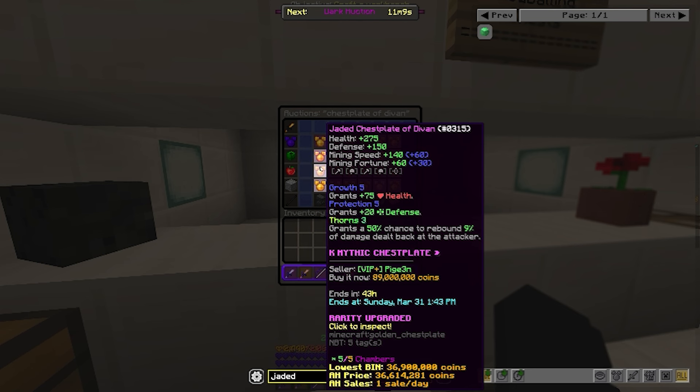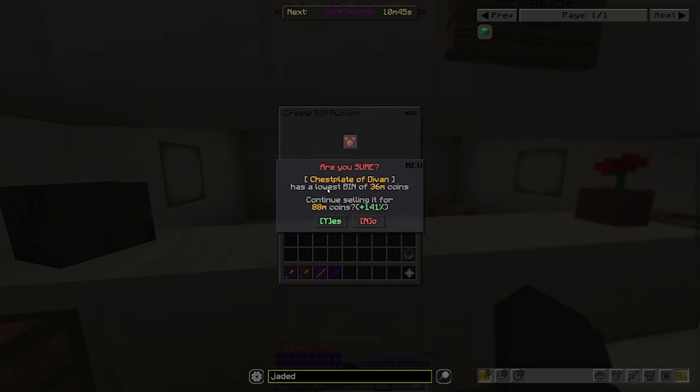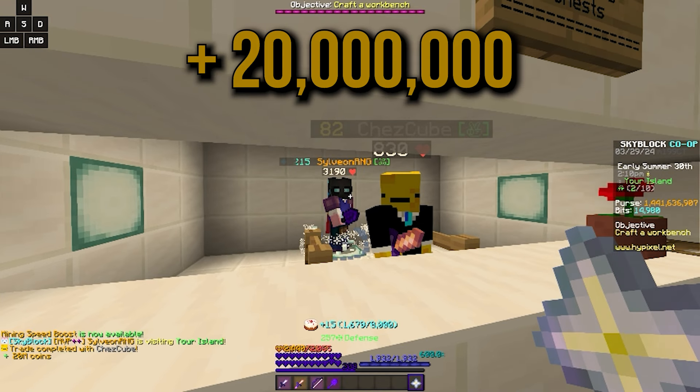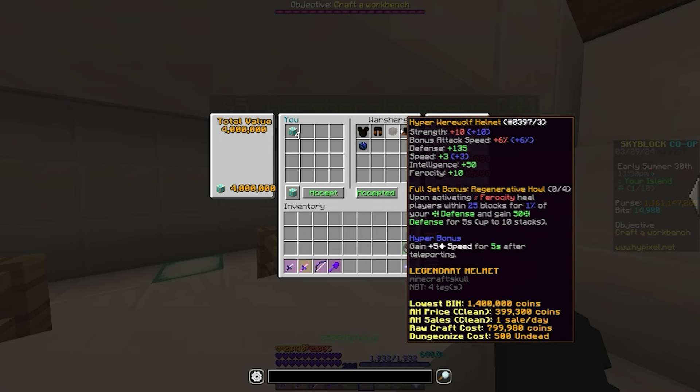The same one is listed on the auction house for 89 million coins, so you know what we do — we undercut him by a total of 1 coin. Here, we lowball nothing but we get 20 million coins for free.